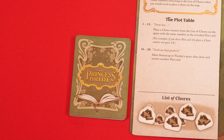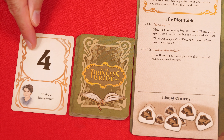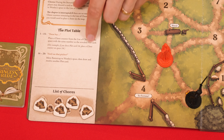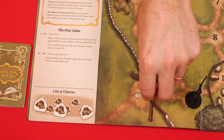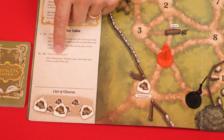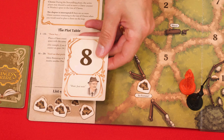Now it's time for the plot step. Discard the top card of the plot deck face up beside it, note the number printed on the card, then check the chapter's plot table to find out what happens, and follow the printed instructions matching that number. For example, drawing a 1 to 15 means you move a chore counter from the waiting area to the numbered space shown on the plot card. Drawing a 16 to 20 means you move Buttercup to Wesley's space and then draw and resolve another plot card.